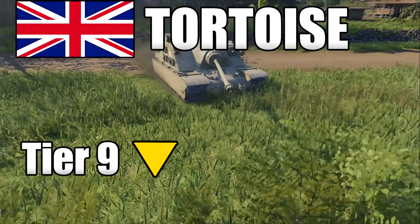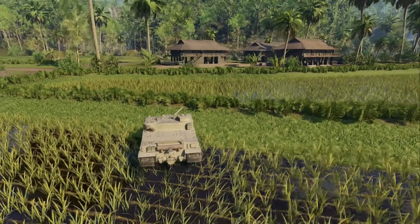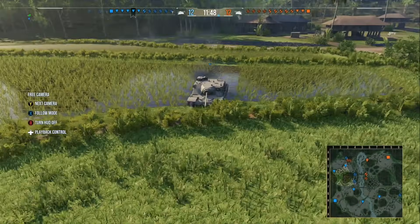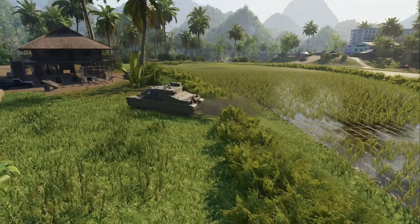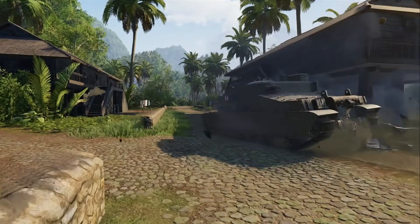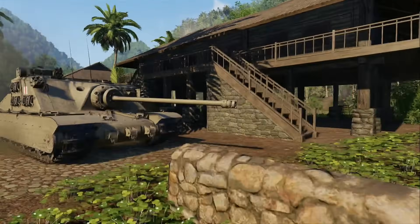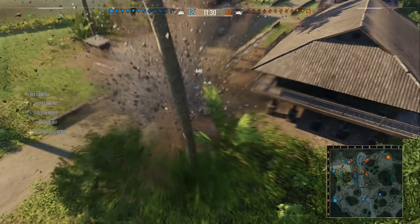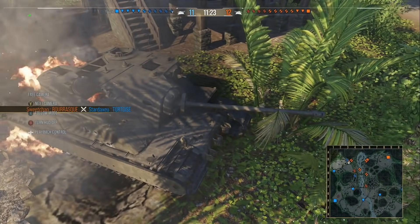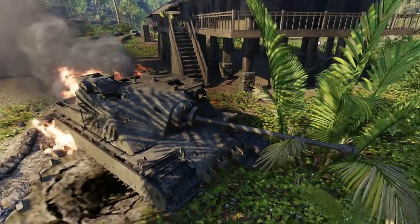At the halfway point, tank number three is the Tortoise — the Tier 9 British tank destroyer that leads onto the Badger and the FV215B 183, also nicknamed the Death Star. This is a tank many of you will know as having super high DPM with its 120mm gun. It's absolutely devastating in the right position. However, for the most part this tank is very lacklustre — it's slow, and when you get it in the wrong position, you know about it and can be taken out very easily.